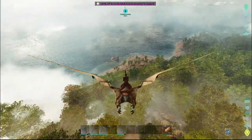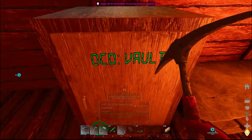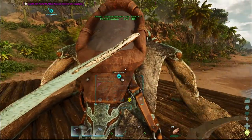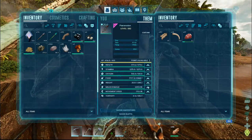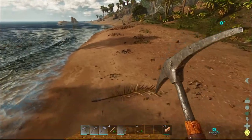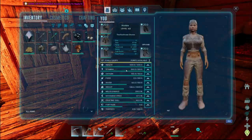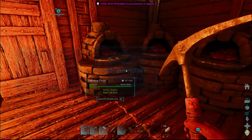I forgot where my base is — I think it's over here. Alright, we're back. We need to put some food in the bird so she doesn't starve. And she leveled up — we're going to do probably weight to help us out a little bit. We didn't get a ton of metal, but she was kind of maxed out. So what do we have actually? 751. Not bad.